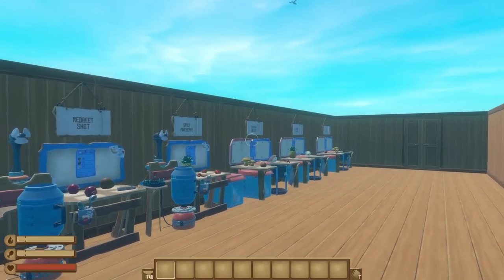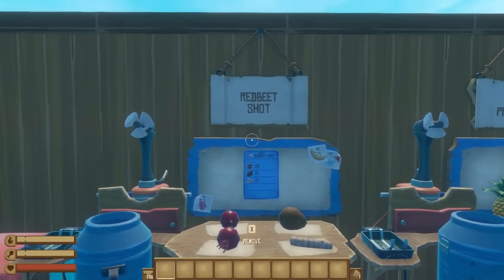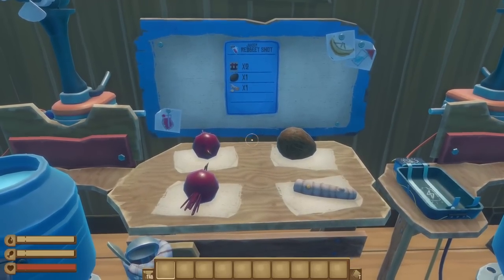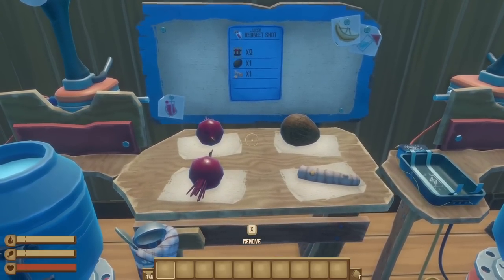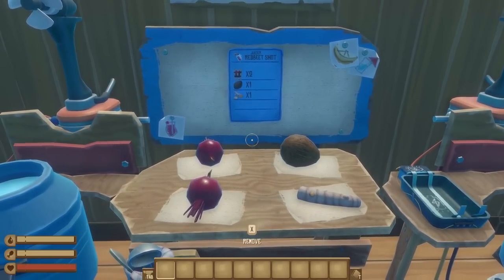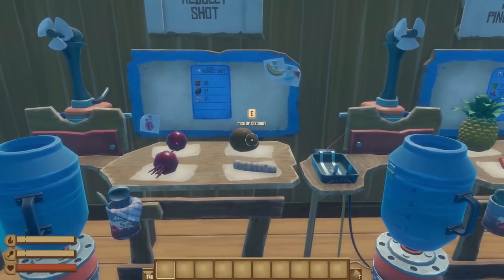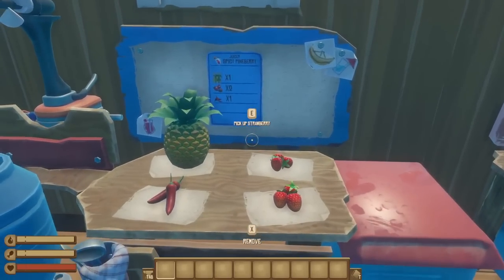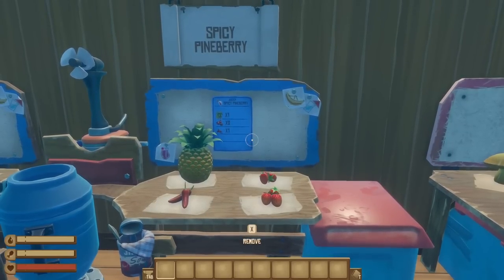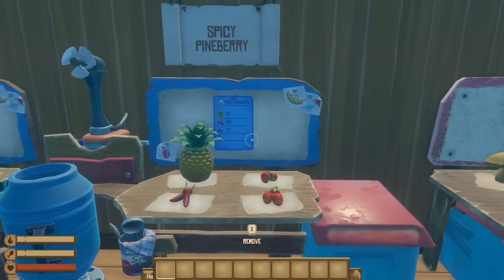We'll start with the two juicer specialty recipes. The red beet shot — named after the development team that created Raft — requires two beets, one coconut, and one turmeric for a return of 5 food points, 10 water points, and 25 bonus water points, which is pretty small compared to the normal juice recipes, but it does grant you some extra hit points. Then there's the spicy pine berry, which needs one pineapple, two strawberries, and one chili for the exact same 10 water points and 25 bonus water points, and this one makes you swim slightly faster.